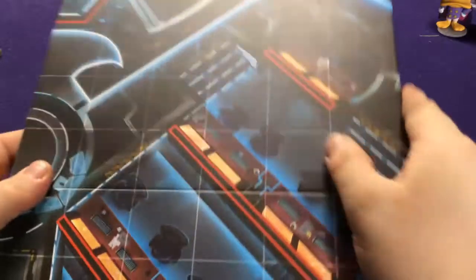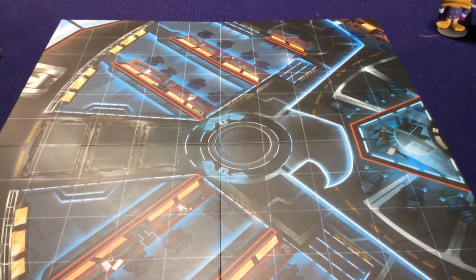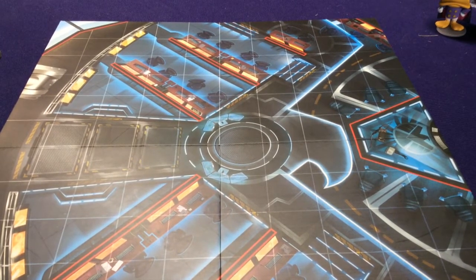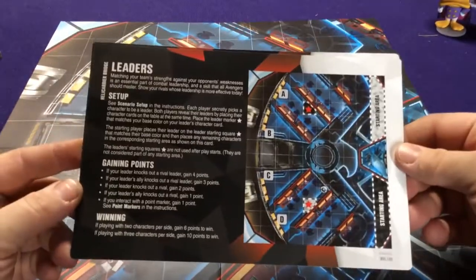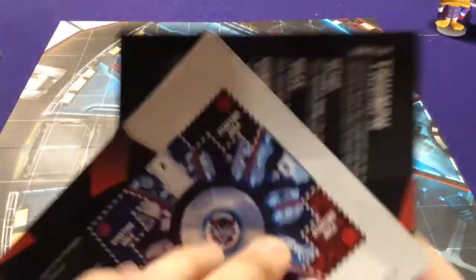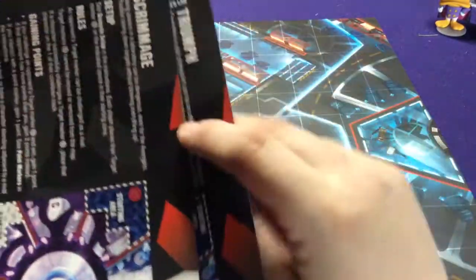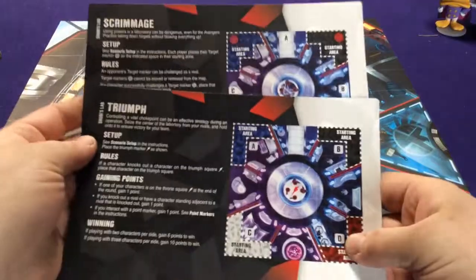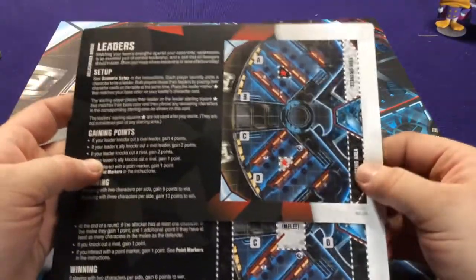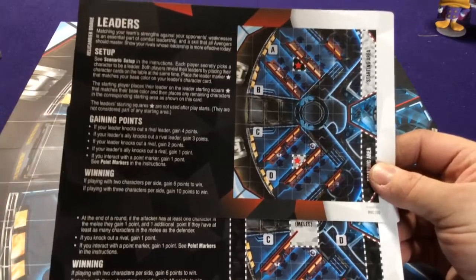After picking your map, you pick from one of two scenario cards. For example, with the Shield Headquarters map, one card covers the helicarrier bridge and the other Shuri's Lab — each side giving two different gameplay modes. So you get two different gameplay modes per map area: one for each side of the scenario cards.